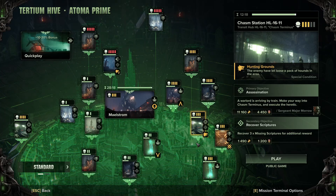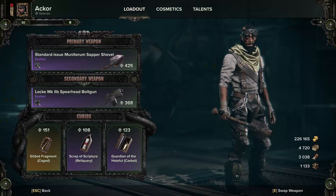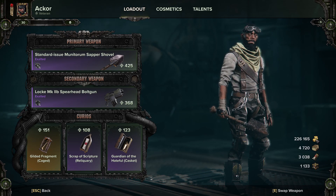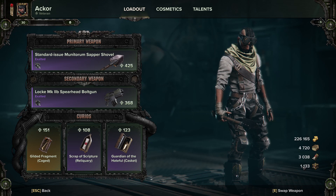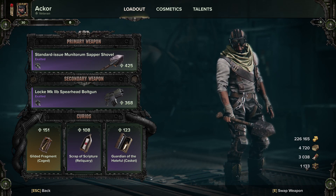What I recommend - and I've done this pretty much all the way through levels 1 through 30 - is always do quick play. Choose your difficulty and do quick play, because you're going to get 20 extra XP for leveling up and 10 extra for all crafting materials. At the bottom right you'll see all the materials: your auto dockets (gold coins), your plasteel where I've got 3,000, and your diamantine.